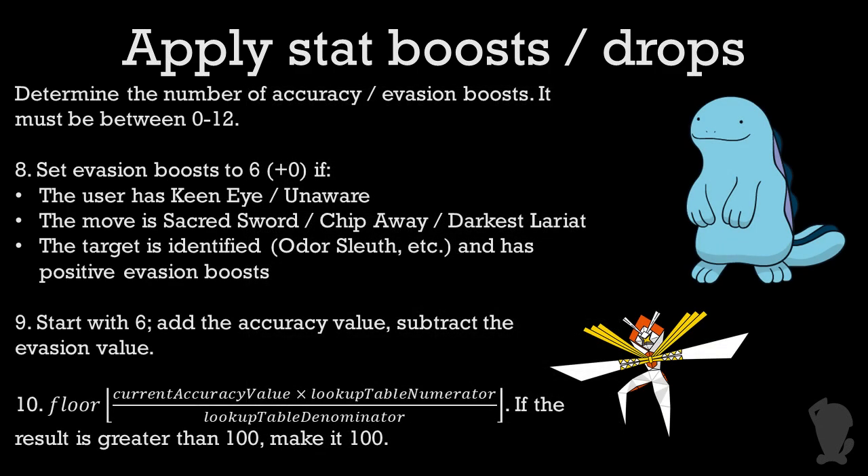Important to mention for evasion is that a number of effects will ignore evasion boosts. Keen Eye, Unaware, and moves like Sacred Sword or Darkest Lariat ignore both positive and negative evasion stat changes on the target. Moves that identify the target, like Odor Sleuth, ignore positive evasion stat changes on the target. In those situations, you would just subtract 0 when it comes to evasion.